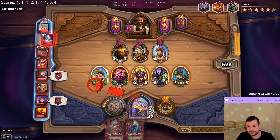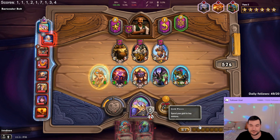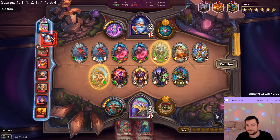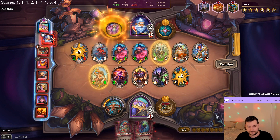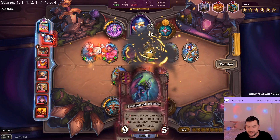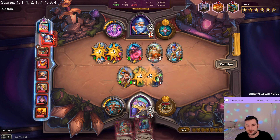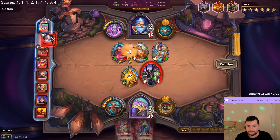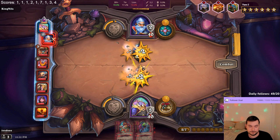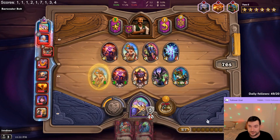I could roll next turn and get a wing mage chain with this - that would be nutty. What are the glowing minions? Whenever I level to 4, I get this minion. Whenever I level to 6, I get this one. It's this new hero's hero power. So this turn we level to 4 and then we get a Doomslayer, for example.